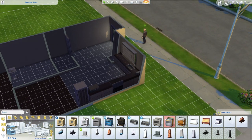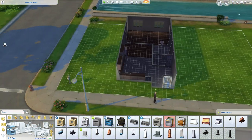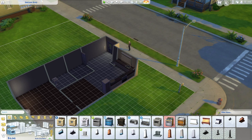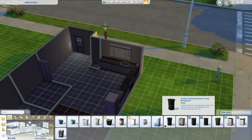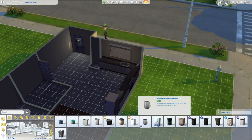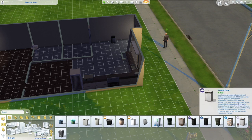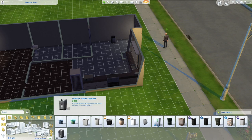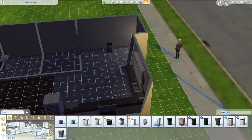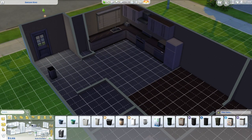One of my favourite things to use in these games is the design tool, which I think I just tried to use on the cooker hood - it just lets you change through the various colours of objects. I was really pleased that there wasn't a recycling bin. Let me know if there's any good custom content that you think would help improve.